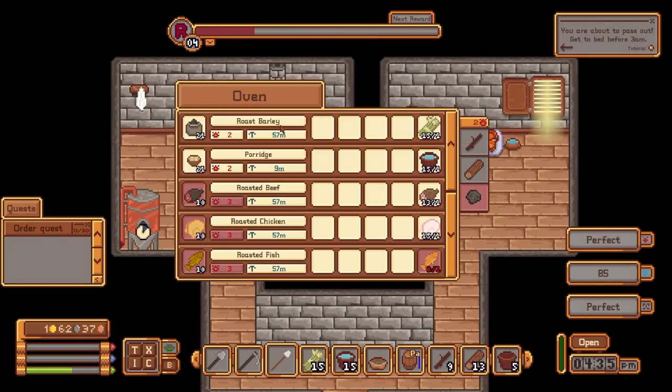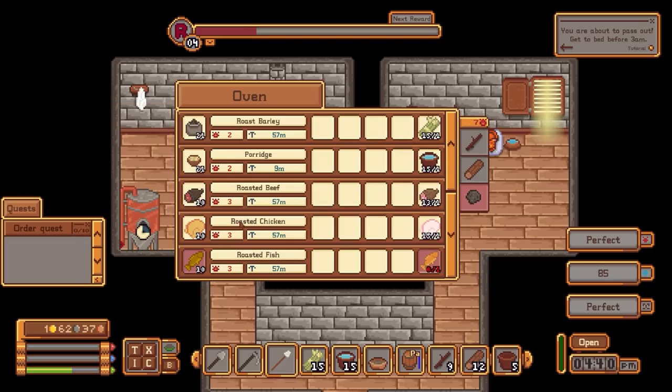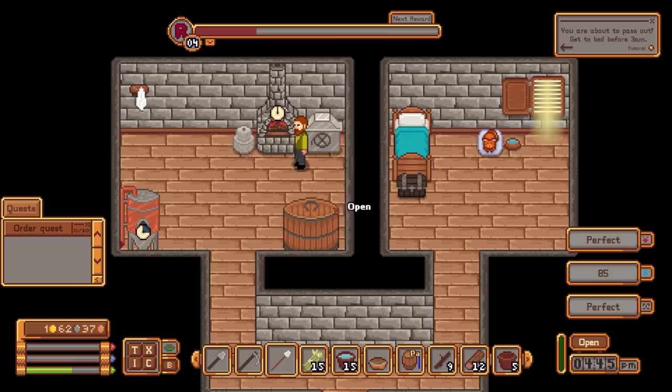What we want to get is roast chicken with a hint of cherry — craft that.